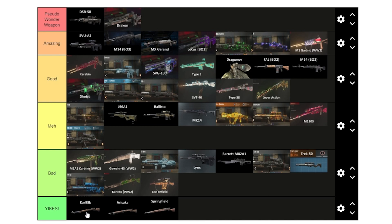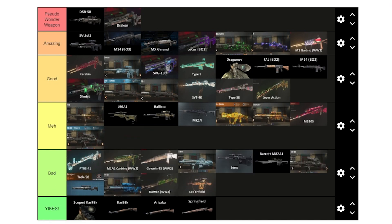The Scoped Kar98k deals the same damage as the packed regular Kar98k, but it's much better unpackaged — almost like getting double tap. We'll put it at the top of yikes, better than the regular version. The PTRS-41 from World War II has a cool camo but the main drawback is slow ADS and no aim assist. We'll put it in bad. About half the World War II snipers have aim assist and half don't.